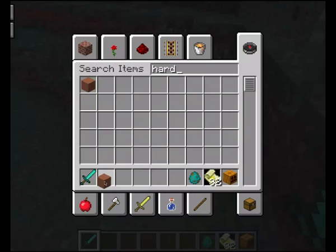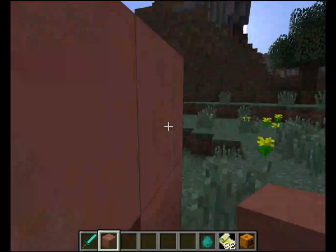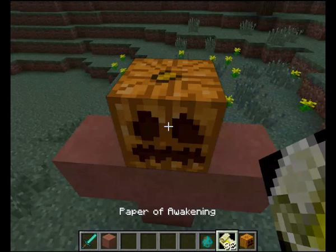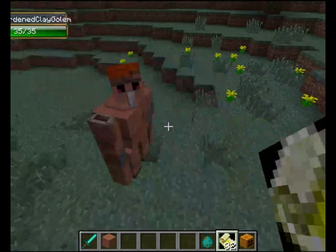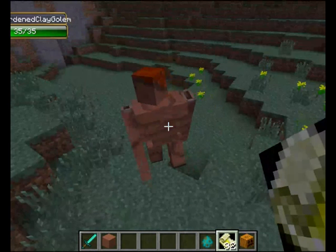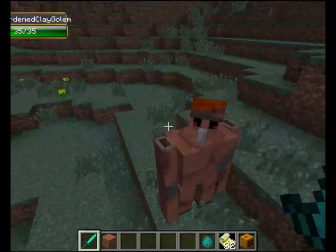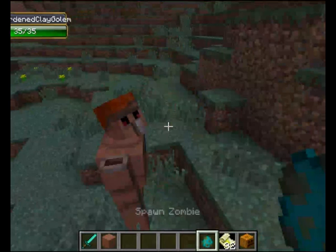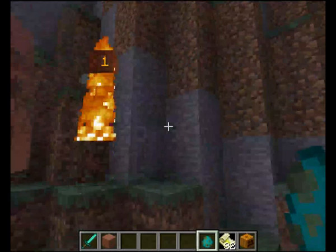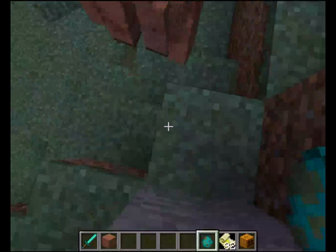The next one is going to be the hardened clay golem, as you heard me just say. Place three hardened clay across the top, pop the pumpkin on top, and apply the Paper of Awakening. He's got a red head kind of look. He has 35 health — he's tearing up that zombie like it's nobody's business! Mean attack damage is 8.